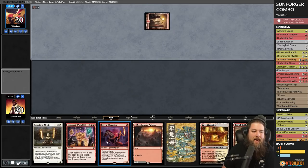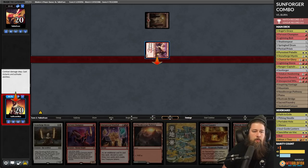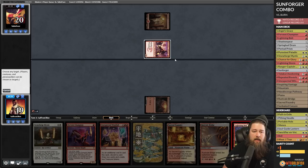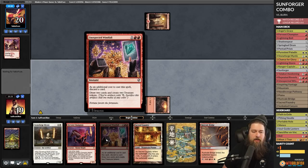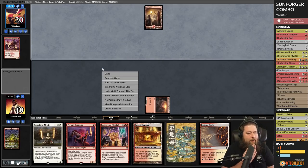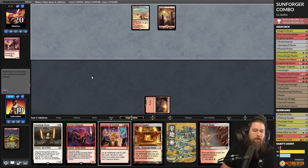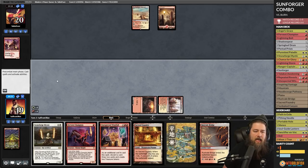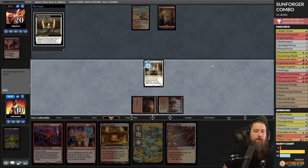Let's add Fervent Champion — combo piece one. This gets Sunforger, so it's going to be another 'can we get them to tap down' sort of game, assuming we live. Opponent plays a removal spell, fine. My main technique for playing this deck so far is to try to do the combo all at once if possible, to catch the opponent by surprise, rather than running it out over multiple turns. I don't really want to just play Fervent Champion and start attacking — I want to save it until the combo is set up.